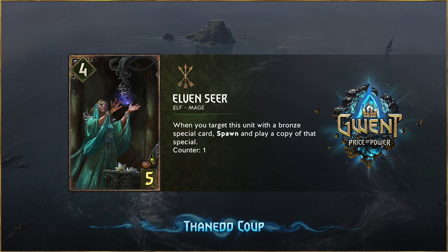When you target this unit with a bronze special card, spawn and play a copy of that special. He was mentioning on his channel Adrenaline Rush — you could play it and play it twice for 16, and you already have the four-point body, so that's pretty huge. You have to target it, so Swallow Potion could be an option, Mahaca Mail if you want to get some locks off — packed super cheap.